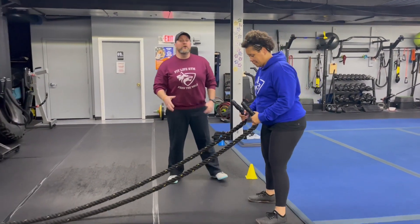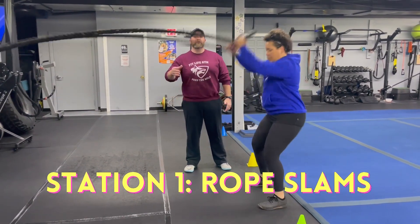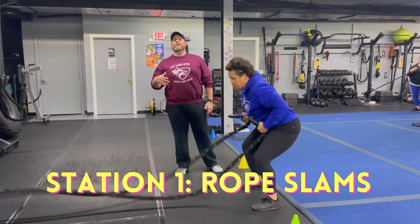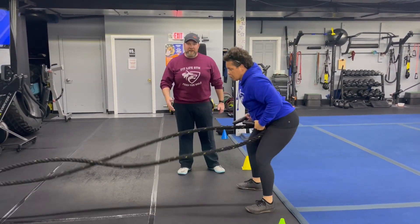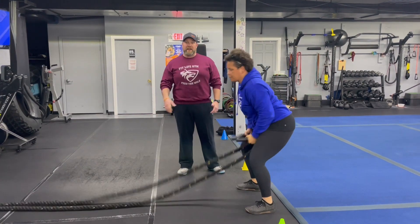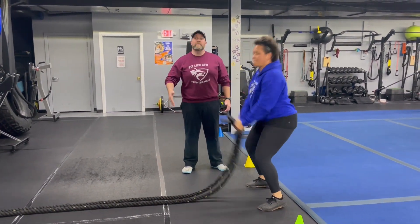Station number one, we're starting on the ropes. We're going to start with our rope slams here. Be real intentional with those slams. 40 seconds is a good amount of time, so don't think about speed — think about power on every slam. Deep breath. As you're getting tired, if you need to, stop, take an extra breath, and get back into them when you're ready.